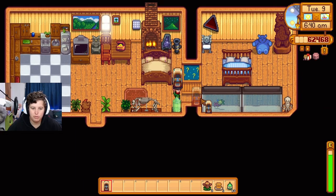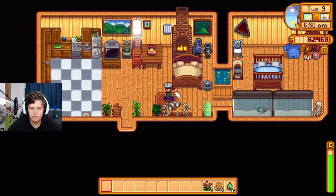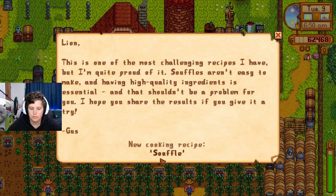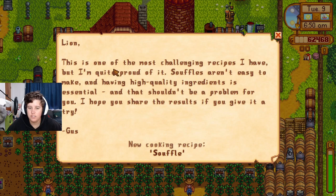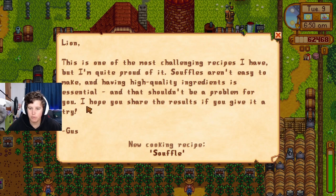I'm gonna put the jukebox down but the music's off so you'll have to hear it another time. What should we give Olga for her birthday? This is one of the most challenging recipes Gus has — soup. Soups aren't easy to make and having high quality ingredients is essential. It shouldn't be a problem for you — I hope you share the results if you give it a try.